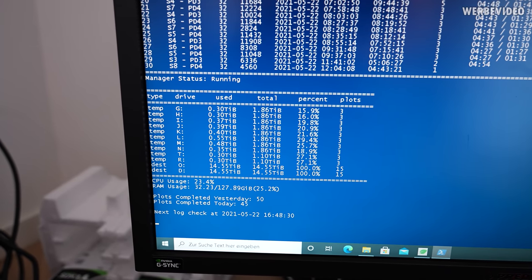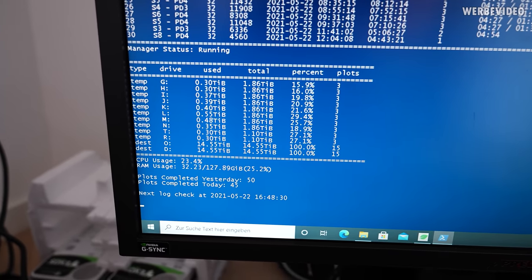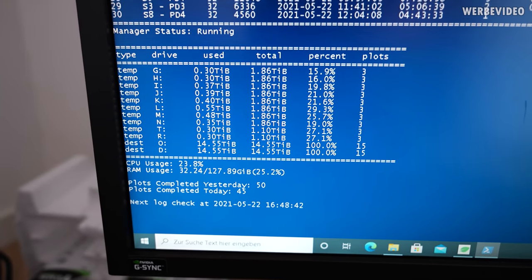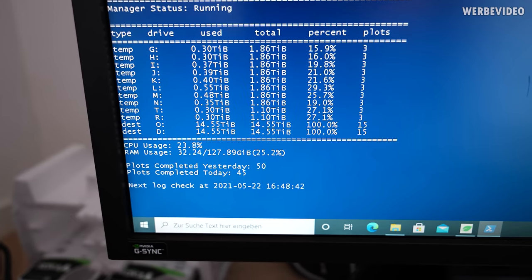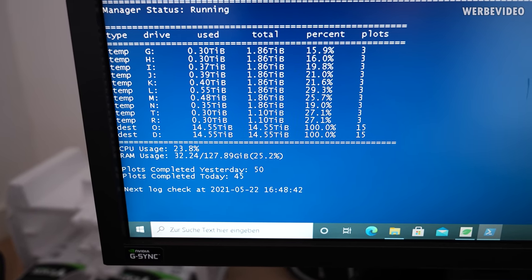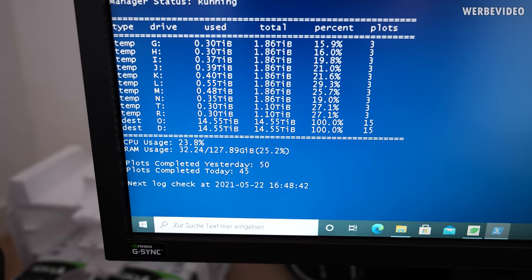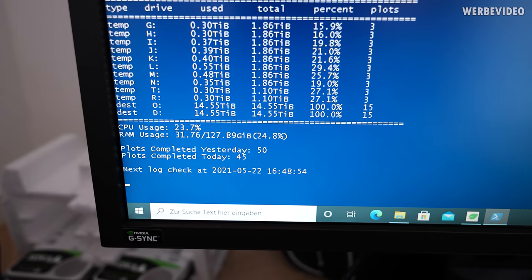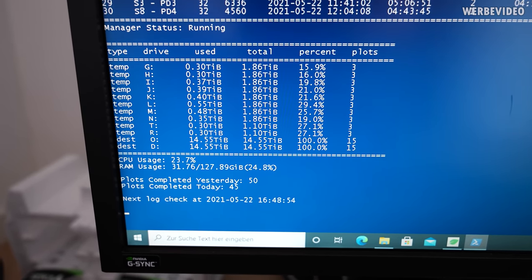I also switched from the normal Chia software to PlotMaster, which is written in Python. It's much more reliable, very easy to use, and gives you a lot of opportunities to configure your jobs. With the Threadripper system I managed to plot 50 plots yesterday and 45 plots today, so that's running very smoothly.